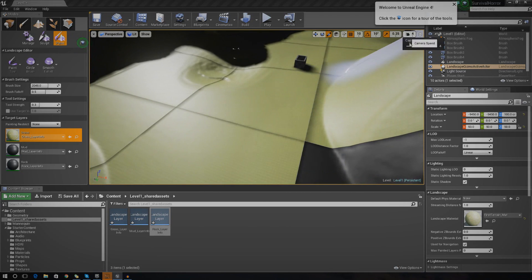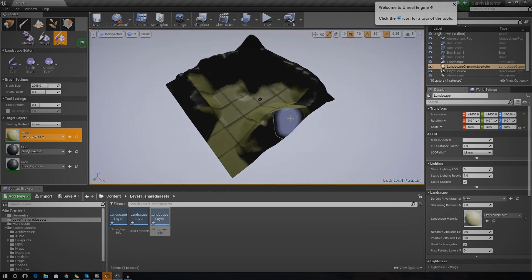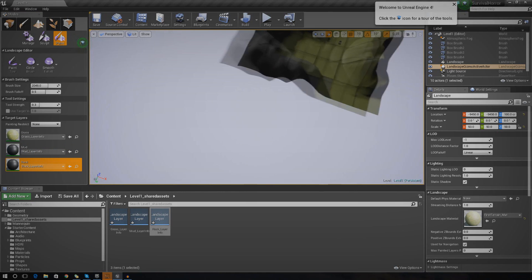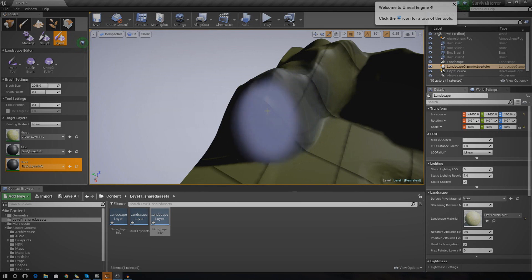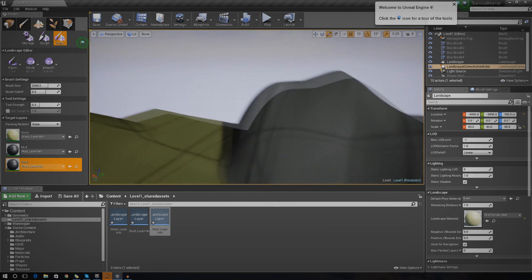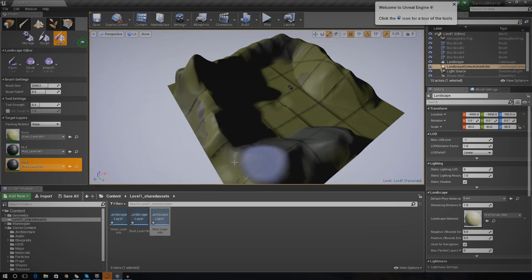It is looking good. I'm going to zoom out and make sure I turn up my camera speed to make moving around easier. I'm going to paint it all in the grassy material first, and then we'll go over everything and figure out what should be rock and what should be mud. Now let's add some rock — I'll control-click and start painting on the mountains. You can see the material is a little bit too small so you can't actually see the detail in it, like the cracks in the rock. We will be changing that later with the texture coordinate thing I mentioned earlier.